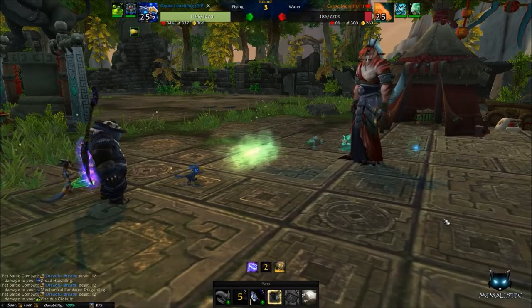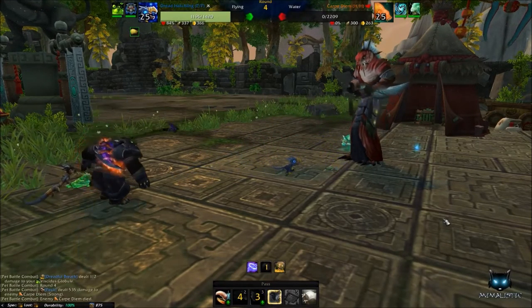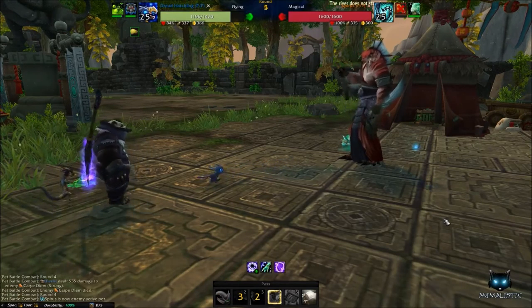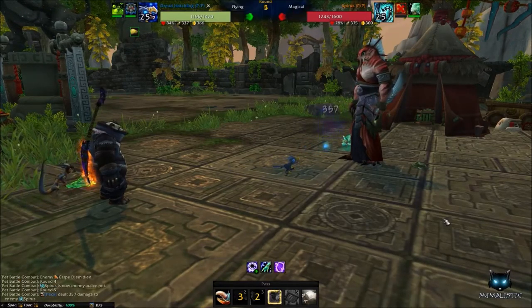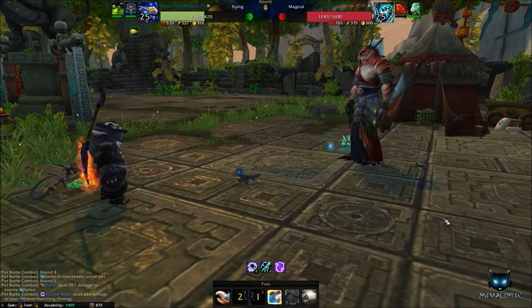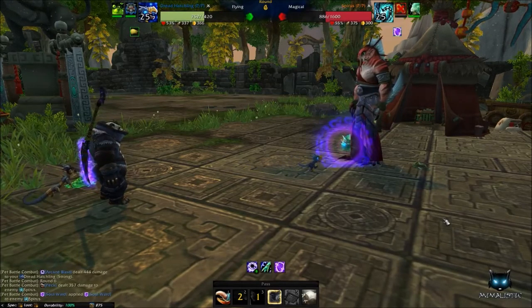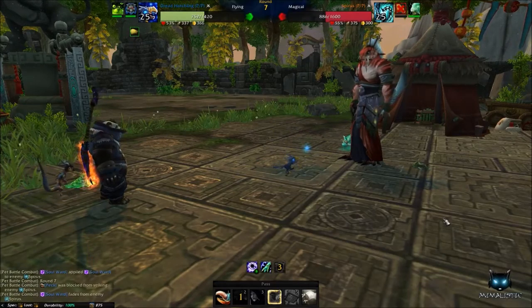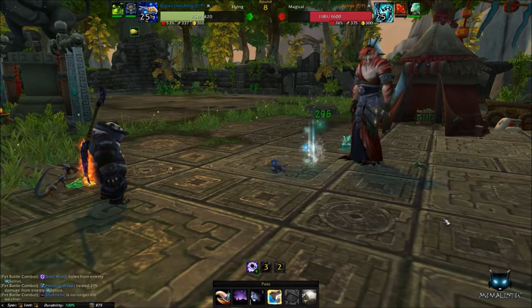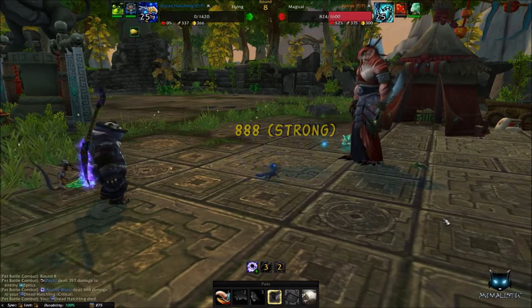Begin this fight using Peck and wait for Cleansing Rain to be cast. Once Cleansing Rain is used, remove it straight away by using Call of Darkness. On your next turn use Nocturnal Strike, and if the enemy pet is still alive continue using Peck until defeated. Once he brings out his second pet, continue using Peck until your Dread Hatchling has been defeated.